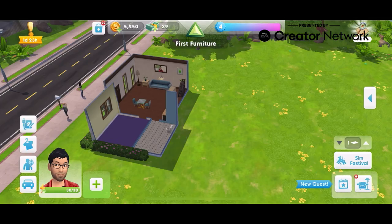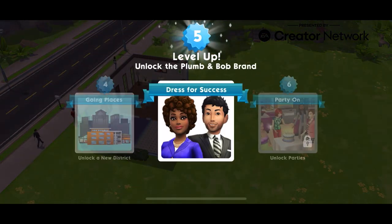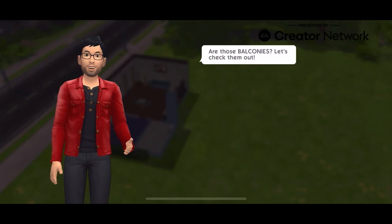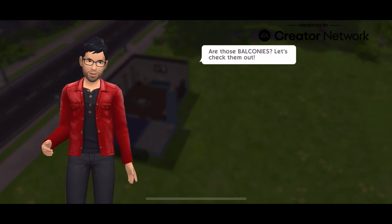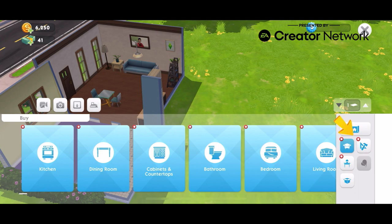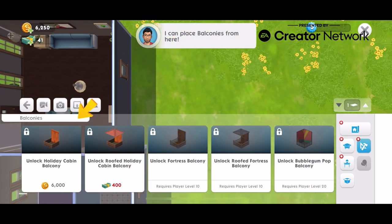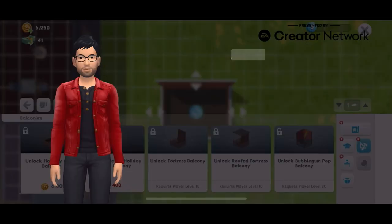First let's go through the tutorial. This is a tutorial given to us by the team. It says 'Are these Balconies? Let's check them out.' Then you click on the build menu and there it says Balconies — it's beside the Rooms tab. It says you can place balconies from here.